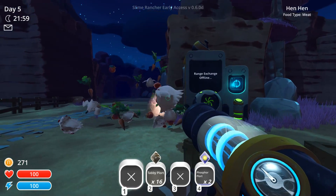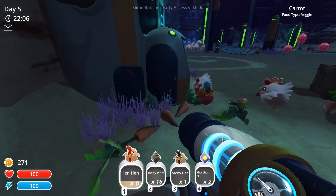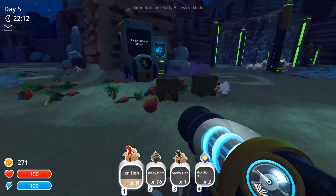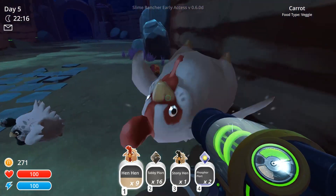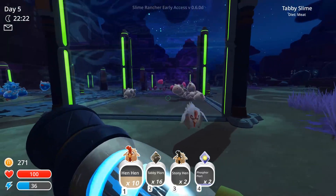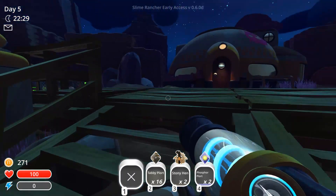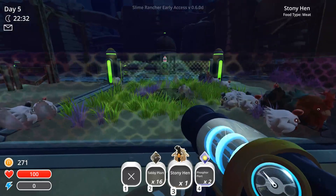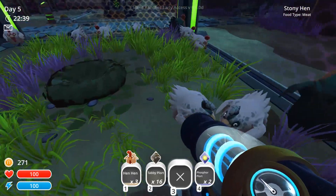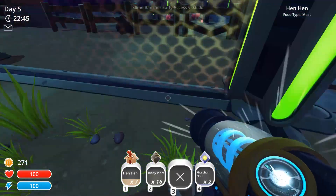I've been collecting a good bit of plorts and other stuff. We've got hens now, which is good because I was running low. I never found that other hen that got lost. 10 regular hens — I'll just put all 10 in here for now. They are pretty hungry. And we've been collecting a good bit of plorts. I've got things upgraded a little bit. We've got some stony hens over here. I'm trying to get the stony hens to breed more, and you also kind of just get a good bit of roosteros from the eggs occasionally.